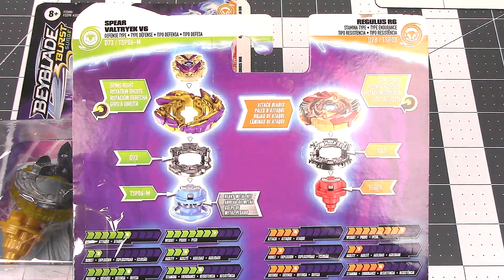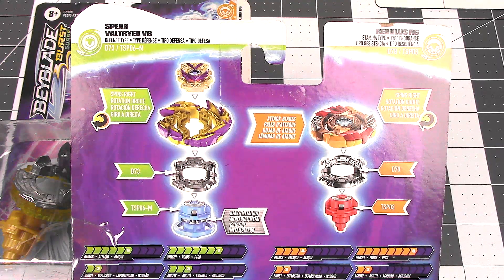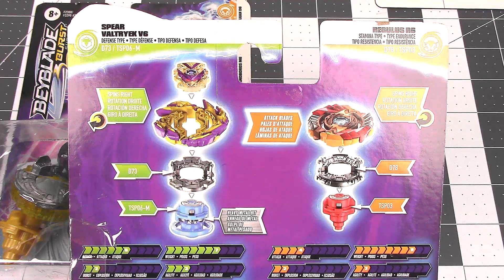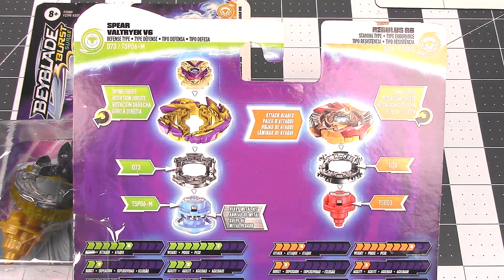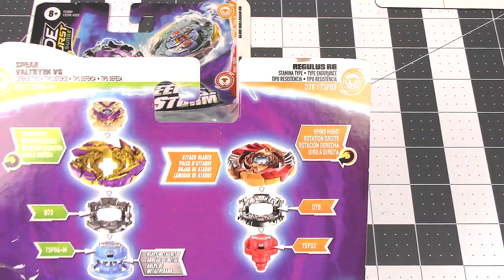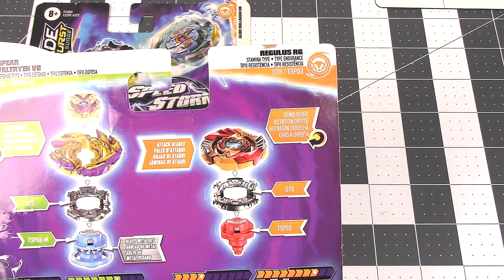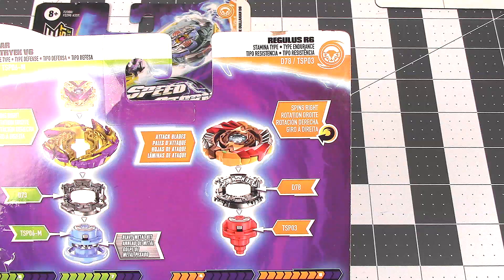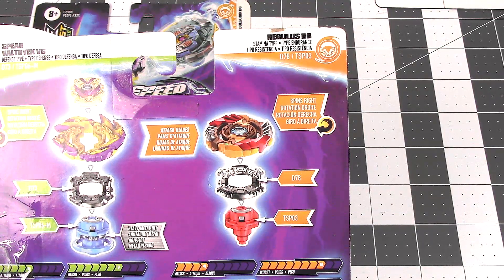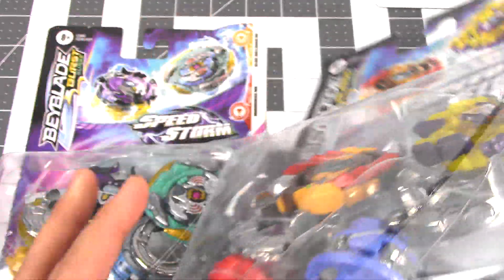Here on the back we have all the stats and parts. Spear Valtryek V6 is a defense type. It's got a D73 Forged Disc which I believe is a Hasbro exclusive, and the performance tip TSP06-M we have seen before. The stats are pretty high all around except for a couple places. And here we have Regulus R6 — it is a stamina type, right spinning Beyblade, with another Hasbro exclusive Forged Disc D78. The performance tip is TSP03, and like the other one, it doesn't come with the Dash M so it doesn't have metal. I believe this is Survive — it does look a little bit different besides the height, and we'll get into that.